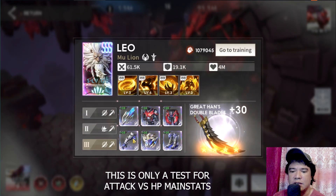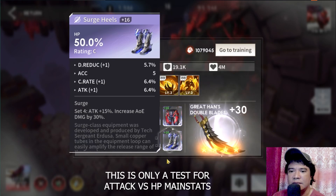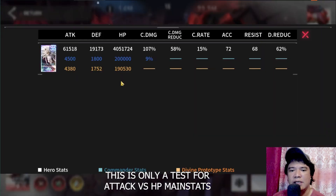Now we have 61,500 attack for Leo with the HP main stats set. Note we have a very high HP of 4 million. The higher the HP, the higher Leo's survivability in PvP. Also, if you put Fiona together with Leo in the vanguard team, Leo can produce a very decent shield — the higher the HP, the higher the shield produced by commander Hagradon.